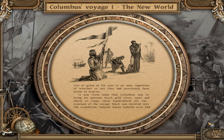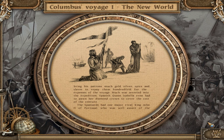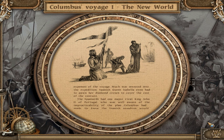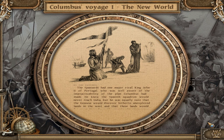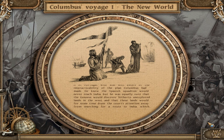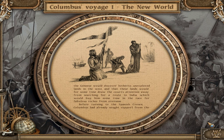It was from India that Columbus was to bring his patrons much gold, silver, spices, and slaves to repay them hundredfold for the expenses of the voyage. Much was invested into the expedition — Spanish Queen Isabella even had to pawn her diamond crown to cover the cost. The Spaniards had one major rival: King John II of Portugal, who was well aware of the impracticability of Columbus's plan. He knew the Spanish squadron would never reach India, but was equally sure that the Genoese would discover unexplored lands in the west, buying him time in the race for fabulous riches from overseas.